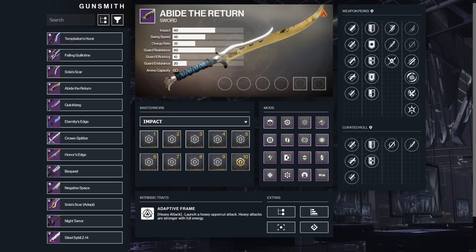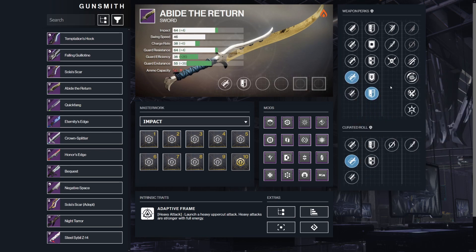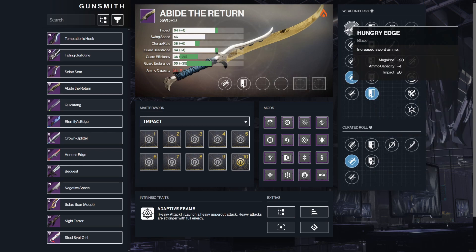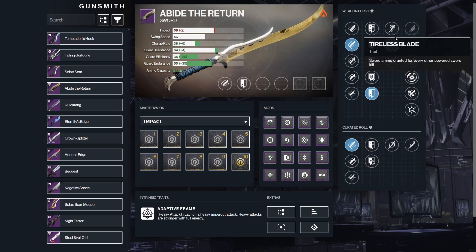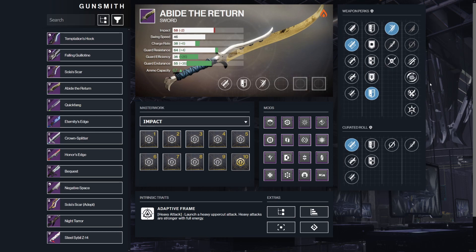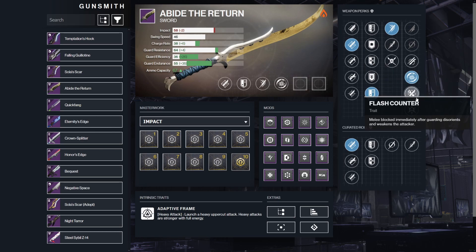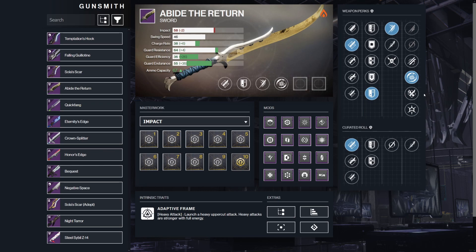Starting off with Abide the Return, this is a drop from the Dreaming City activities such as Shattered Throne or Blind Well. I recommend Jagged Edge and Swordsmaster's Guard if you're going for high DPS. Enduring Blade is good if you're using it strictly for add clear. In the left column you have Relentless Strikes or Tireless Blade — both are great options. In the right column you have Disruption Break and Flash Counter. This sword isn't going to be doing high amounts of DPS but is a great support sword.